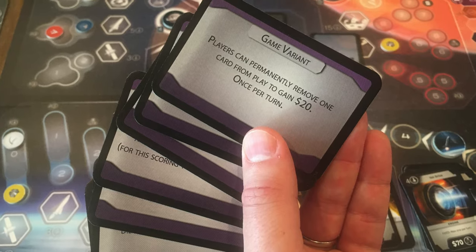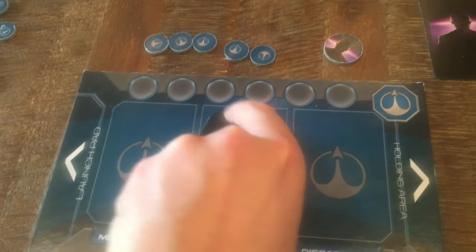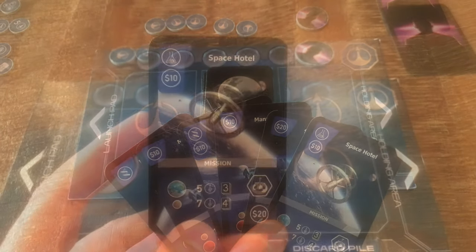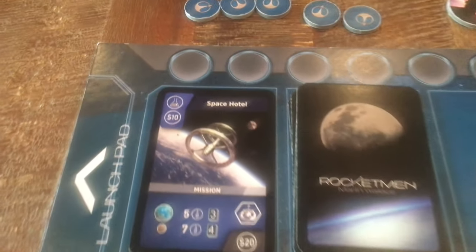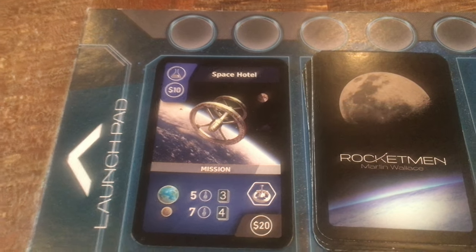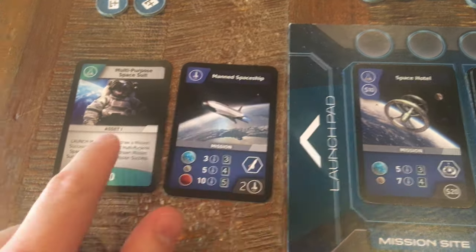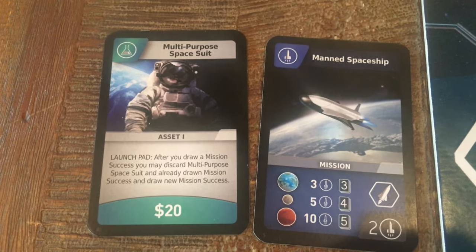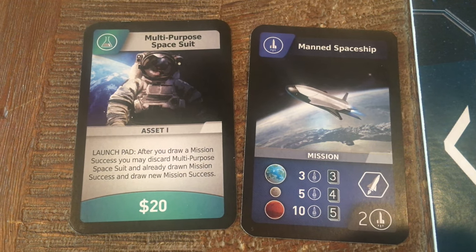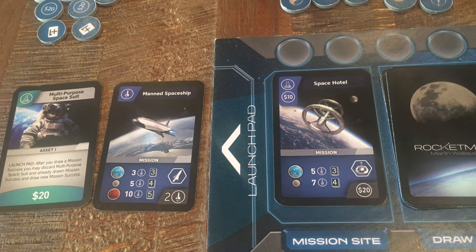Now let's cover the player board and what a turn looks like. Your deck is placed in the middle section. From your starting 12 mission cards, you choose one to work on and place it on your mission site, which costs $10 — but if the card has money in the top left, it can pay for itself. The launch pad consists of cards that help your mission succeed: rocket power cards and cards with launch pad abilities, like the multi-purpose space suit which lets you discard an unwanted mission success card and keep drawing.